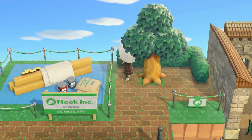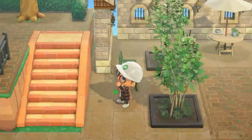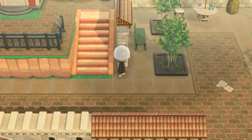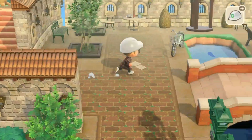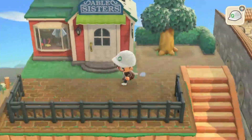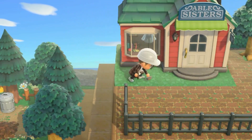I wanted to add some fencing just to kind of break it away from everything else. Same thing over here but I used hedging — I really like the hedge, it definitely helps a lot especially with all the browns. Now that we're in the next day and everything's actually here, I ordered some more medieval walls and you can see what I was going for.